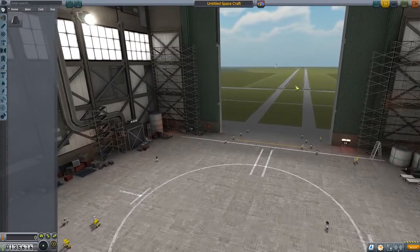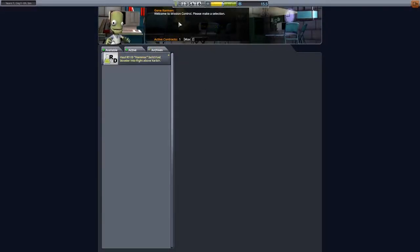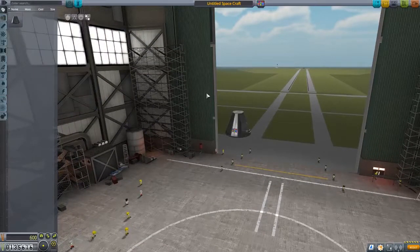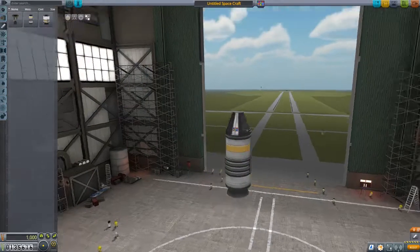We'll go ahead and just scrap this — this one seems to be working. The idea was all about the wording of the mission. Mission control active. We need to haul the RT-10 solid fuel booster. You don't necessarily need to use it, you just need to get it into flight. So what I'm going to be trying to do is get a command pod and this solid fuel booster.